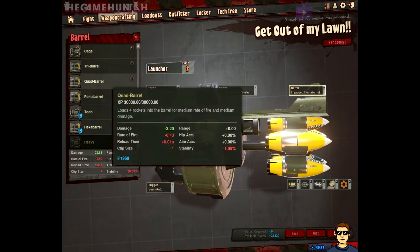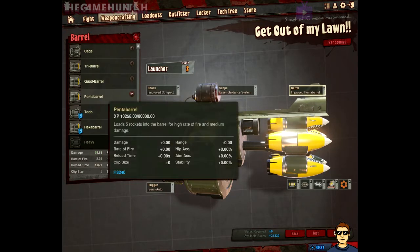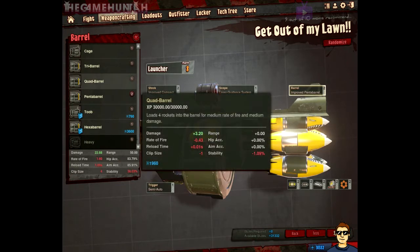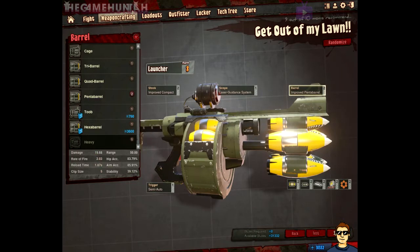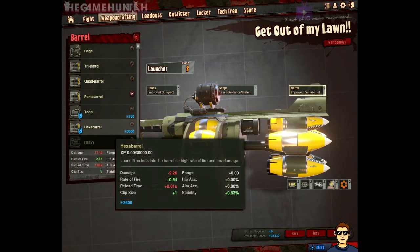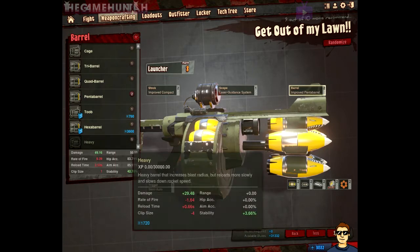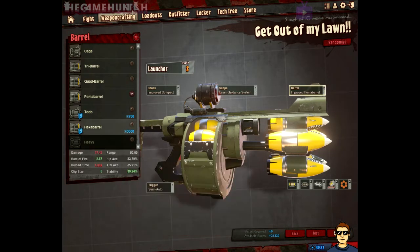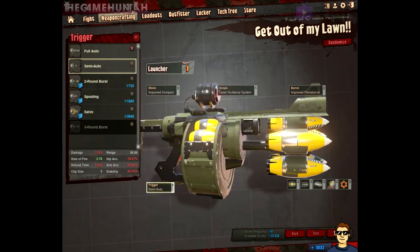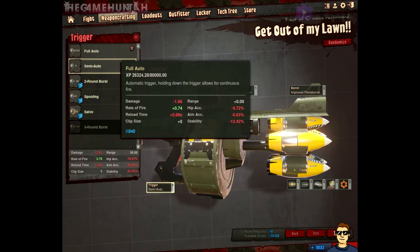For the barrel, it's up to you guys. You can go for the three barrel, four barrel, pentobarrel, or exo barrel. I'm playing between the pentobarrel and the three barrel. There are differences in stability, and clip size is obvious — pentobarrel has five, four barrel has four, three barrel has three rockets. Between the fire rate, reload time, and damage, you need to find out what works better for you. Those two have a good balance.